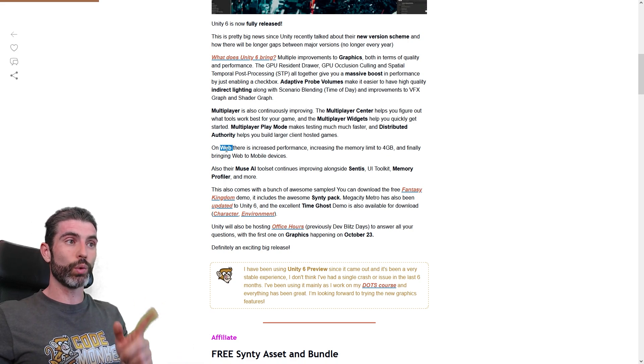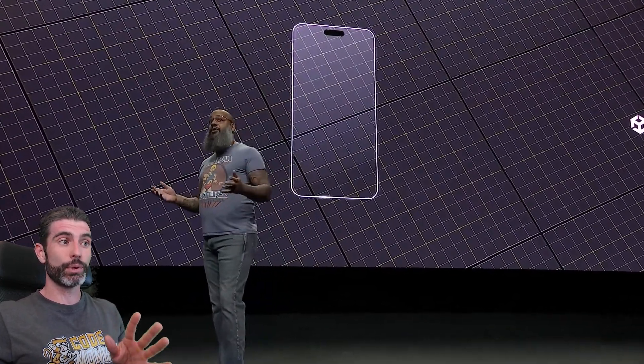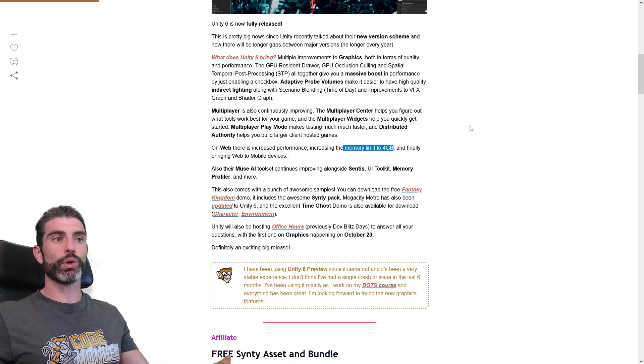Another big focus in Unity 6 is Web, and specifically Mobile Web — meaning how you can play Unity games directly in a mobile browser. When they first announced this at a previous Unite, there were huge cheers from the crowd, so this is a pretty big thing. Unity 6 also brings nice improvements to performance in general and increases the memory limit to 4GB.